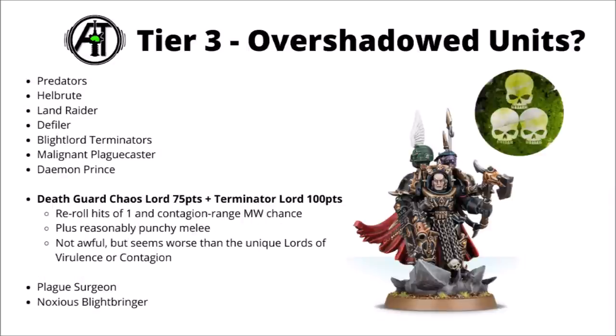Next up are the Death Guard Lord and the Terminator Lord — the standard Lord at 75 and the Terminator one at 100. These guys give a nice simple damage boost of re-rolling hit rolls of 1 for their own unit, and units within Contagion range have a chance of taking some mortal wounds as well. Their melee is okay too, though maybe not quite as good as some of the unique Death Guard characters. For the points and what they bring, they're probably a bit weaker than the unique Lords of Virulence or Lord of Contagion. The Lord could be okay for a big stacked-up Plague Marine unit, maybe combining with one of the Virion members.